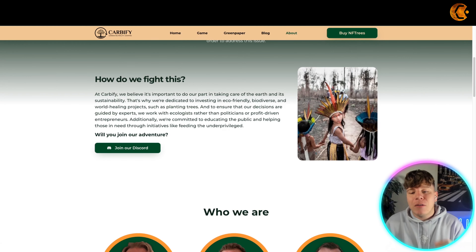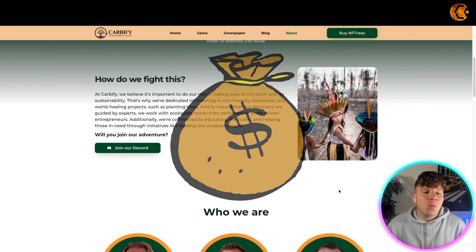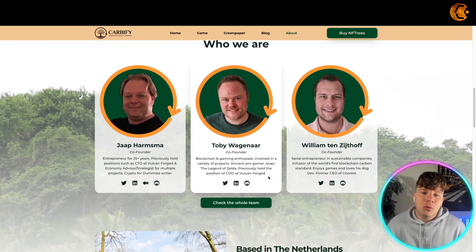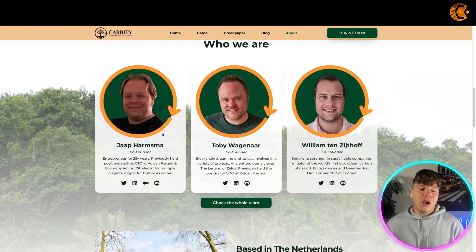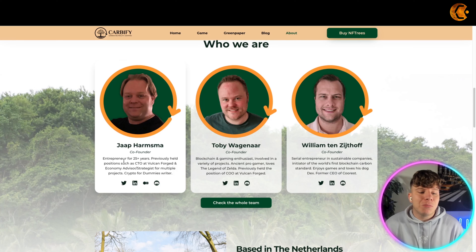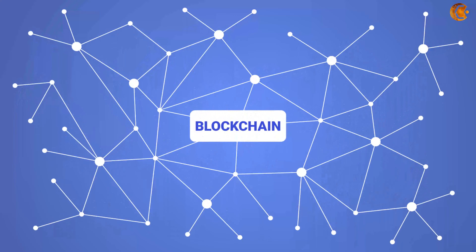Here is what they believe: it's important to do their part in taking care of the earth and its sustainability. That's why they're dedicated to investing in eco-friendly, biodiverse, and world-healing projects such as planting trees, which is the main concept here. To ensure their decisions are guided by experts, they work with ecologists around the world. One co-founder is Jap Harmsma — entrepreneur of 25-plus years, previously CTO of Fulcan, economy advisor, strategist for multiple projects, and crypto dummies writer.